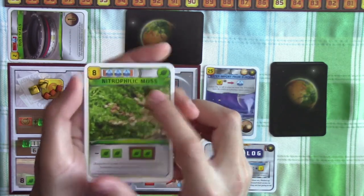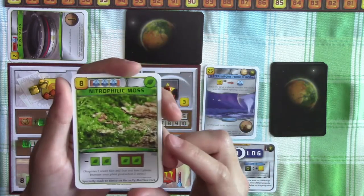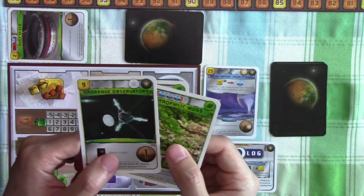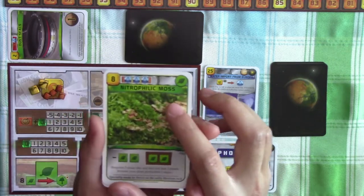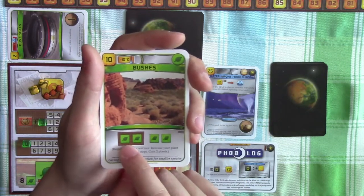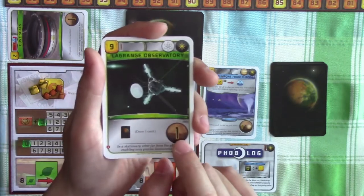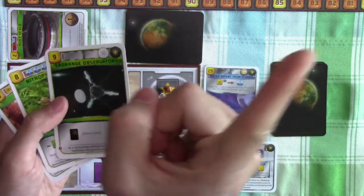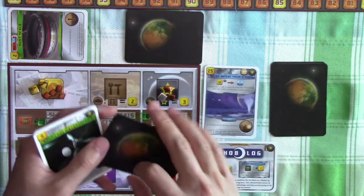I think the Nitrophilic Moss is pretty good because of the plant production and plant tag we can use for our Nitrogen-Rich Asteroid. I'm going with the Nitrophilic Moss. Minus 10 degrees is still a long way to go for Bushes, and the Observatory gives one victory point too. But I'm choosing the Nitrophilic Moss and passing the other two to Saturn Systems. Another poll: would you have chosen Bushes, the Observatory, or Nitrophilic Moss?